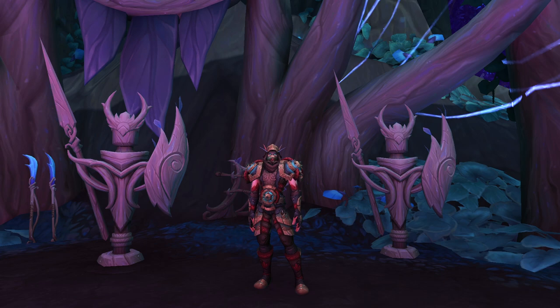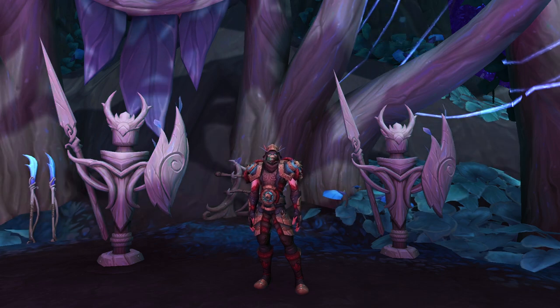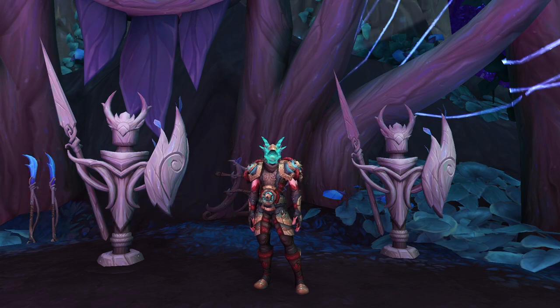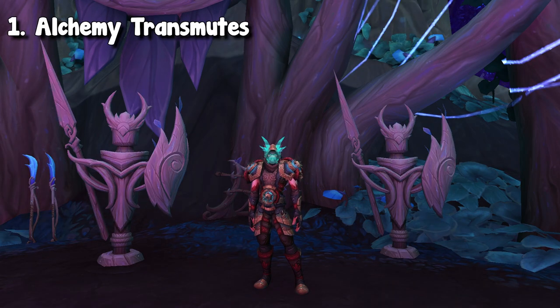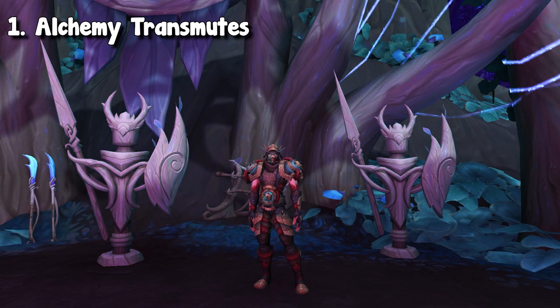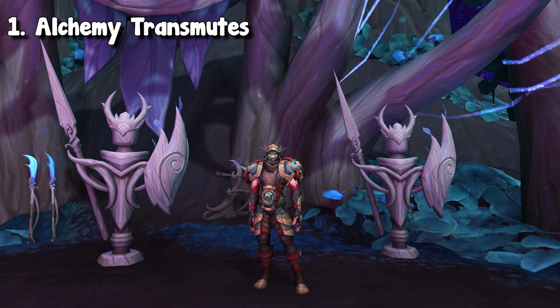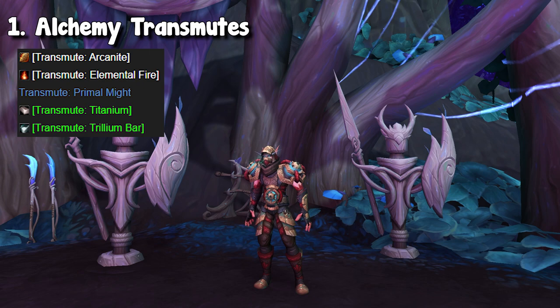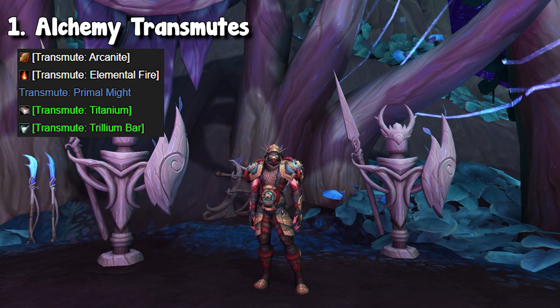To get started, we're going to talk about probably one of the most popular methods and honestly my favorite on this list, and this is alchemy transmutes. Alchemy transmutes have always been super good. If you guys aren't familiar with this market, basically, as an alchemist, you can turn a specific material into another one through the so-called transmutes, which is just a recipe.